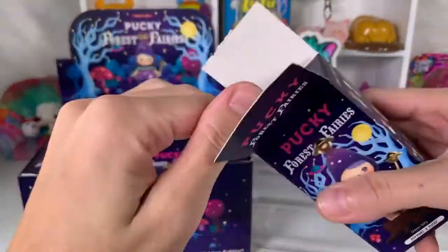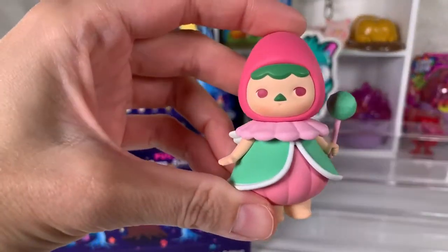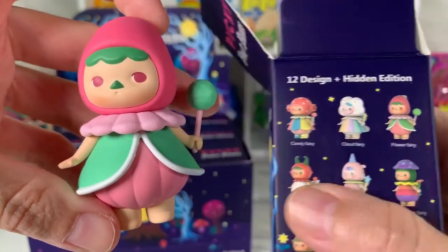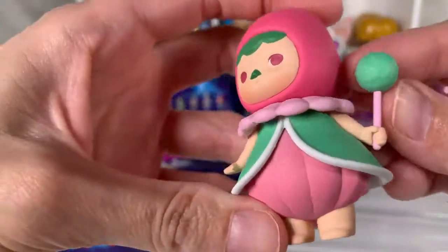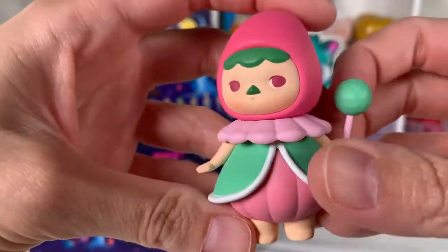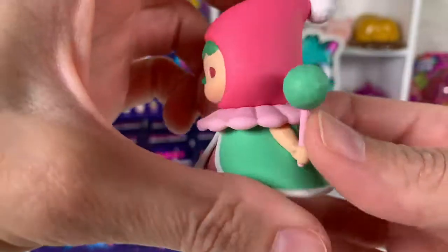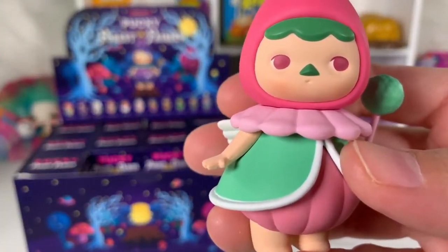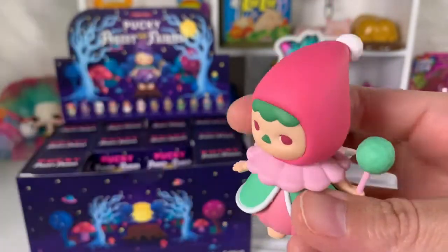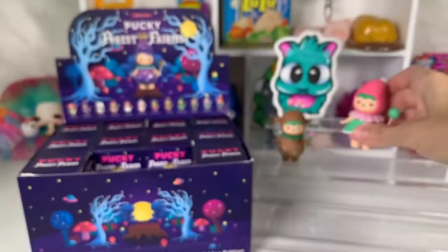Next up we have — cute — Flower Fairy and she has got her cute little flower. Well she's a flower, or maybe that's one of those little topiaries, however you say that. But this is pretty stinking adorable. And here is her card, so she's pretty cute. Here's the logos on the bottom there.